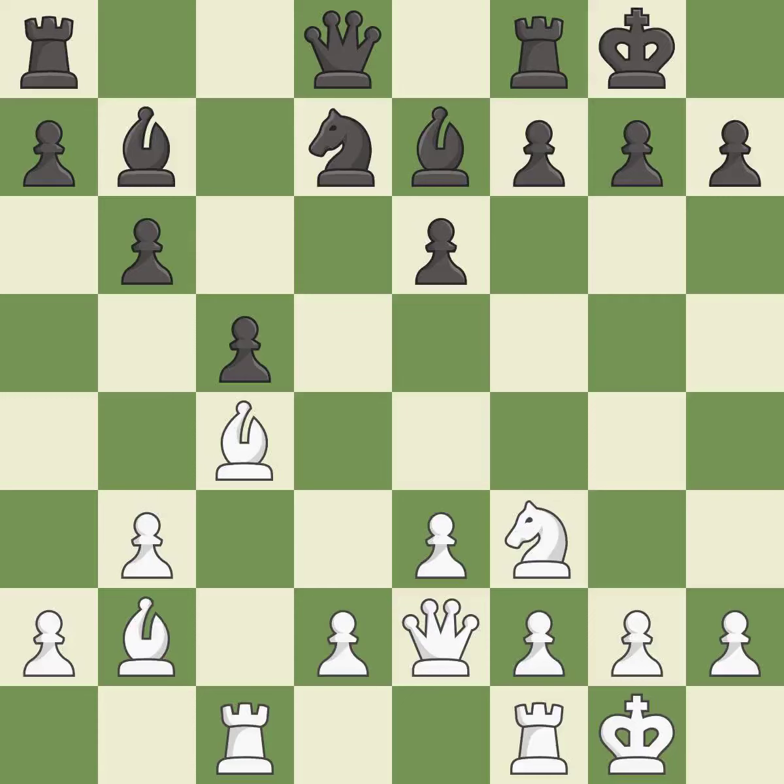This connects the rooks, which helps them coordinate together in the future — it is excellent. This offers to exchange pieces of equal value — it is best. This misses an opportunity to block an attack on a vulnerable bishop — it is an inaccuracy.